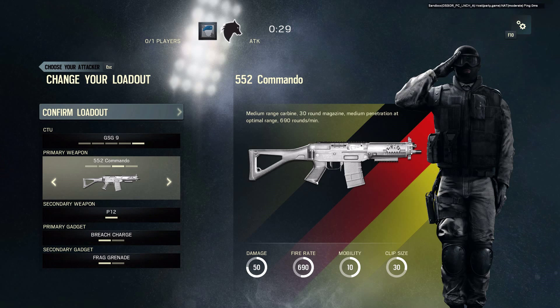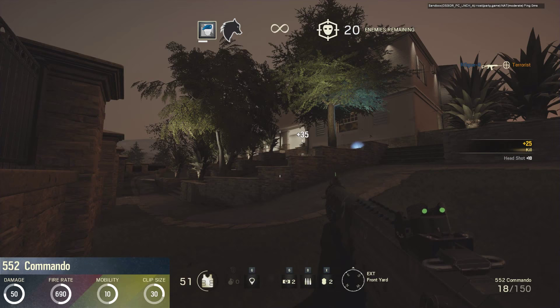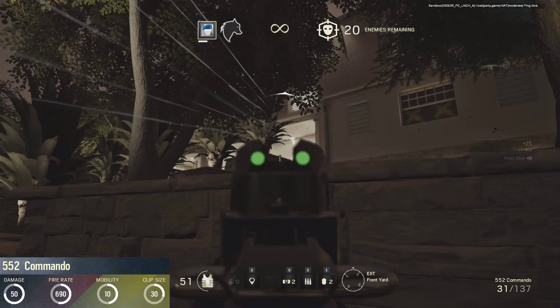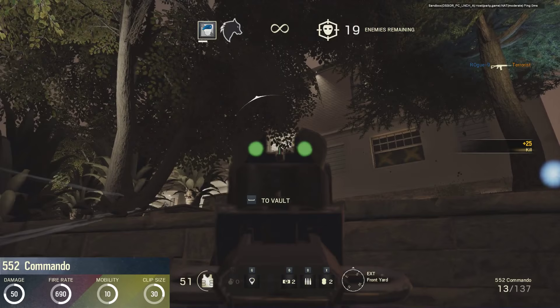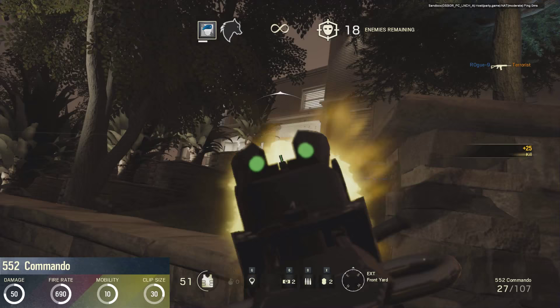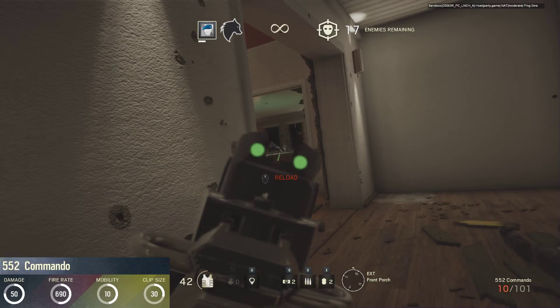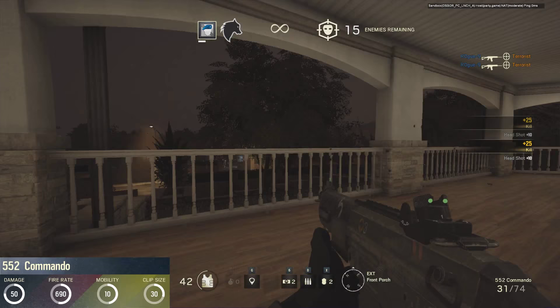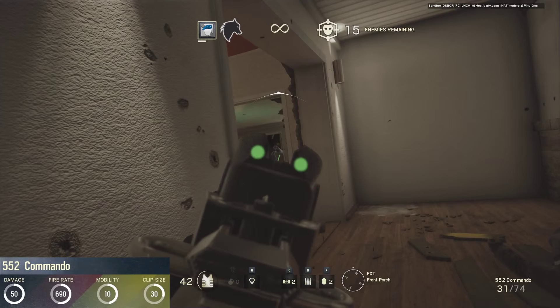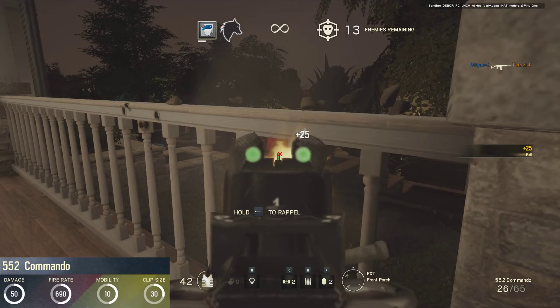If you're playing the GSG9 on the assault team, you will have access to the SG552 Commando. Just like the SIG-556xi used by the FBI SWAT teams, the 552 belongs to the SG-550 family of weapons. Released in 1998, the 552 is the compact carbine variant of the 550. In the game, this weapon is almost an exact copy of the 556xi, with the only difference being a damage of 50 instead of 49. The fire rate of 690 rounds per minute, mobility of 10 and magazine size of 30 bullets remain the same. With the highest damage of all fully automatic assault rifles available in the closed beta, this is in my opinion one of the best guns you can choose. The only downside is the odd front sight post of the iron sights — in the heat of battle, it can be easy to forget that the point of impact is right at the end of the vertical post. But as with other odd iron sights in the game, this problem can be easily fixed by attaching an optical sight.